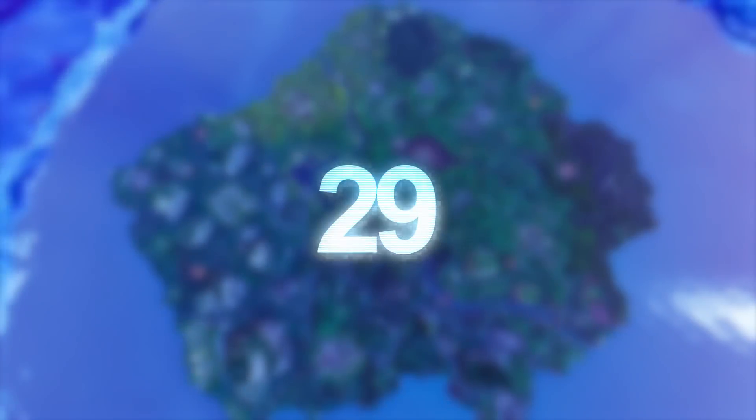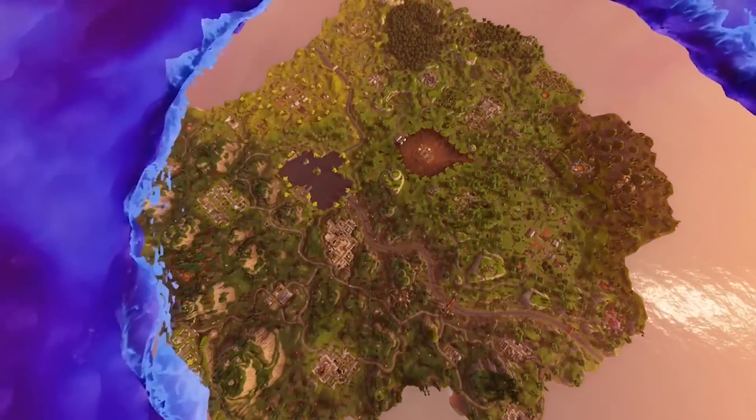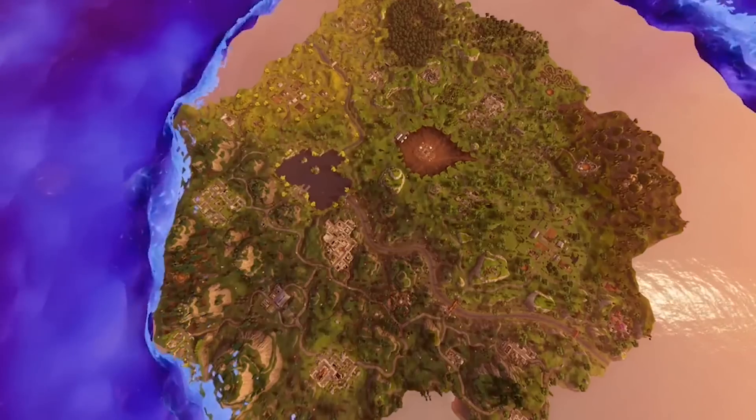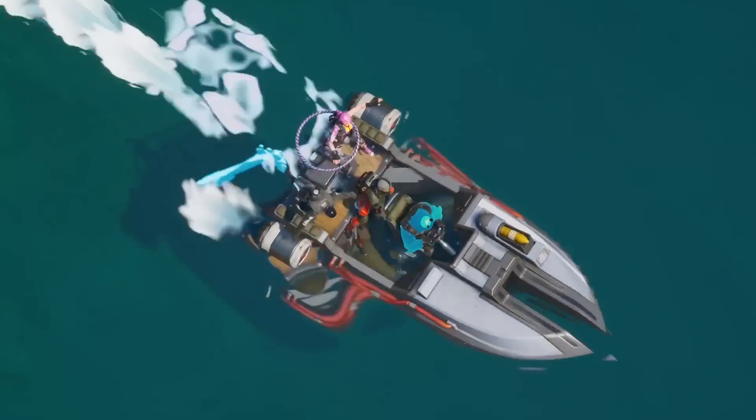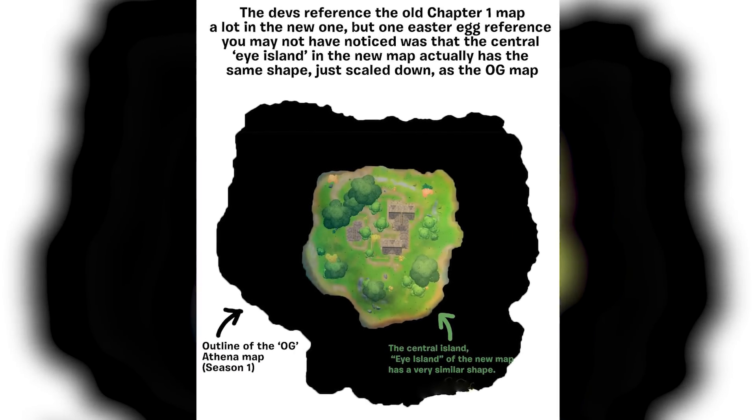The Island Easter Egg. The Chapter 2 island is actually littered with references to the original map that we wouldn't be able to talk about every one in a single video. But one of the cooler Easter eggs is the fact that the very middle island on the current map is actually the exact same shape as the original Chapter 1 island. The more you know.